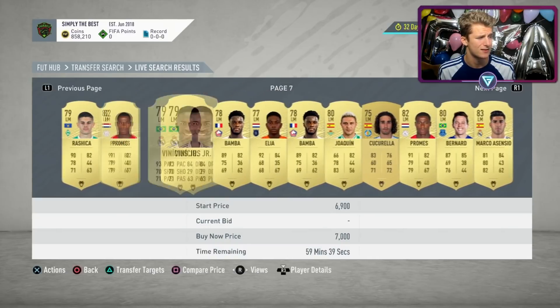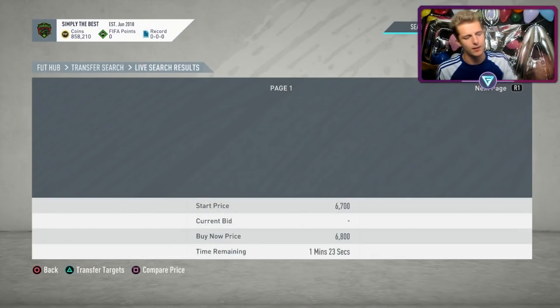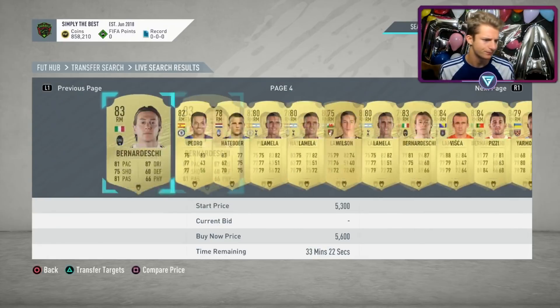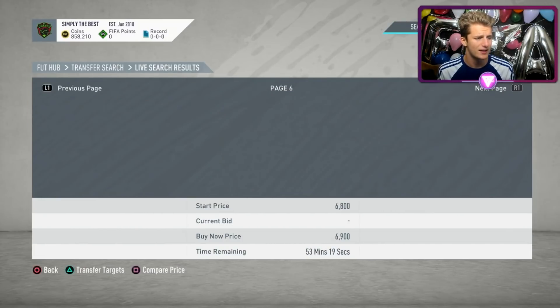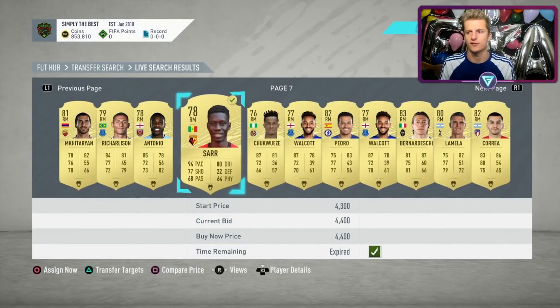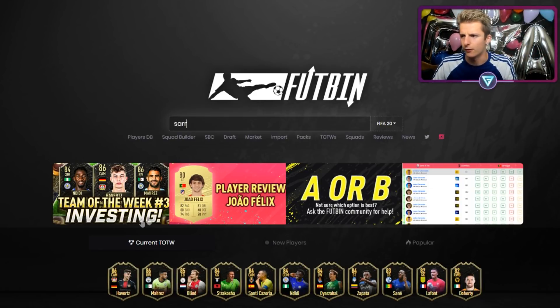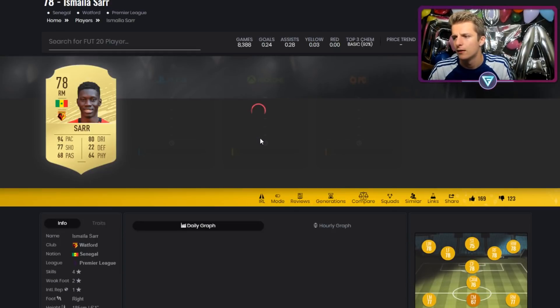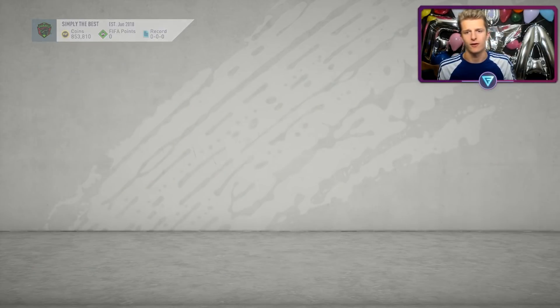Players on Xbox and PC, be a little more patient with deals — you have less competition buying cards since there's about 5 times the players on PlayStation. It's fully normal to not get a deal in one cycle. There we go — got ourselves a SAR at 4.4k. He's going for 2.7k normally, so I'm getting him with a Hunter worth 4.8k for only an additional 1.7k — paying 1.7k for a chem style that normally costs 5k. Not bad.